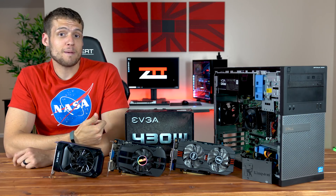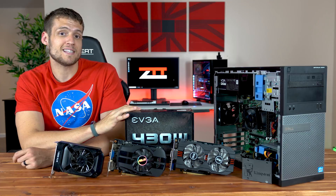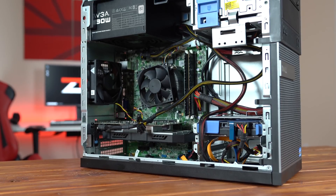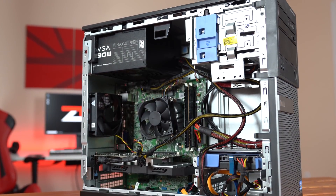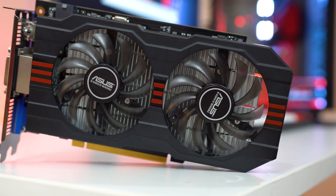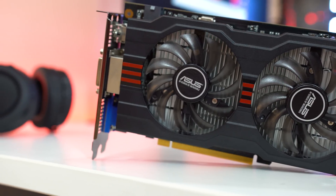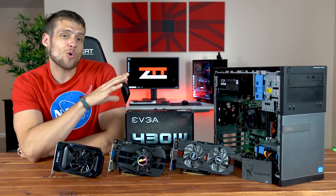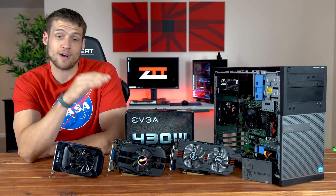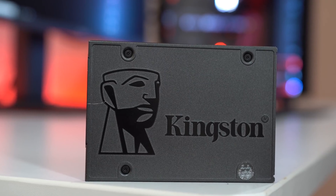Next up is the $200 upgrade path, which in my opinion is the sweet spot. In this build I kept the power supply upgrade the same, but also added a GTX 750 Ti and a 120GB SSD. The GTX 750 Ti is a monster in terms of price to performance — you can find these for right around $50. The SSD upgrade also makes a world of difference, since these old OEM computers usually pack a slow, old hard drive. Installing Windows and your most-used games on a fresh SSD is night and day different. This specific model only cost me $20 off Newegg, so just be patient and you'll snipe a good deal.